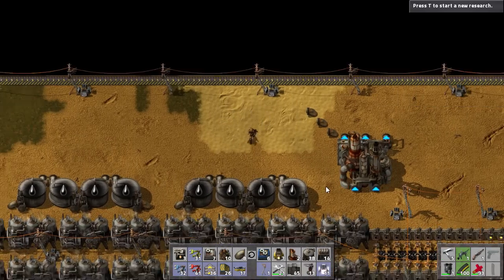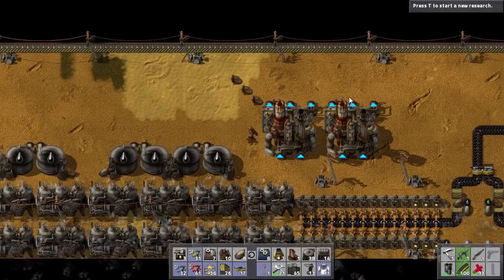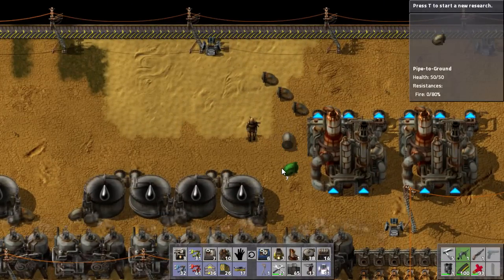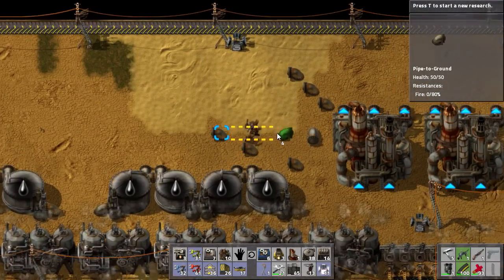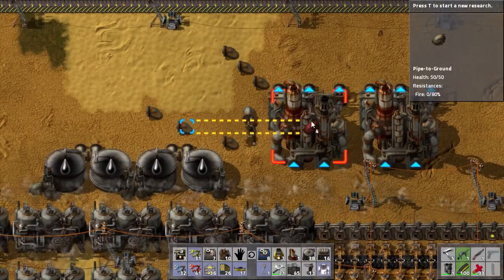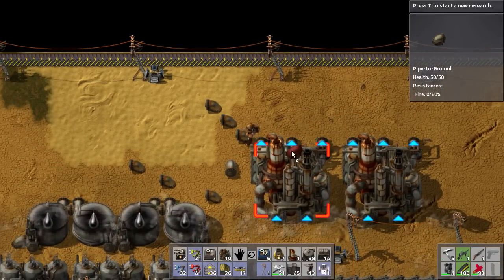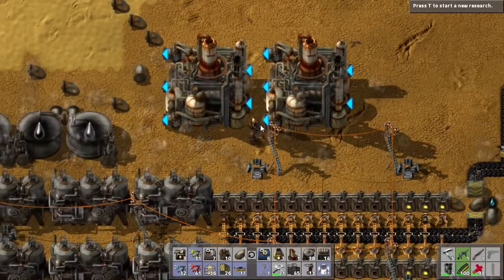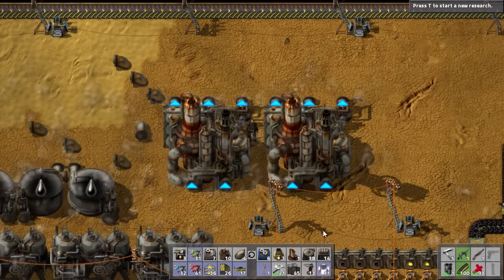Once we get three or four refineries, once we get off to the left of them, we could bend these outputs down so that they're running this way. So eventually the outputs can occupy the same horizontal band that the refineries do. I thought about having them pass the oil through them, but since we're going to need five inputs and outputs, it's really not going to work that way. So they have to be oriented like that.